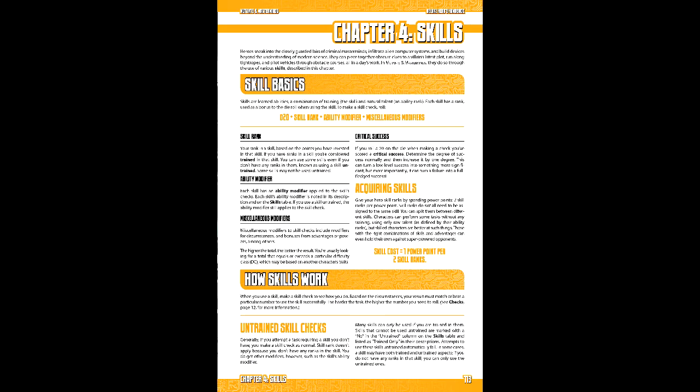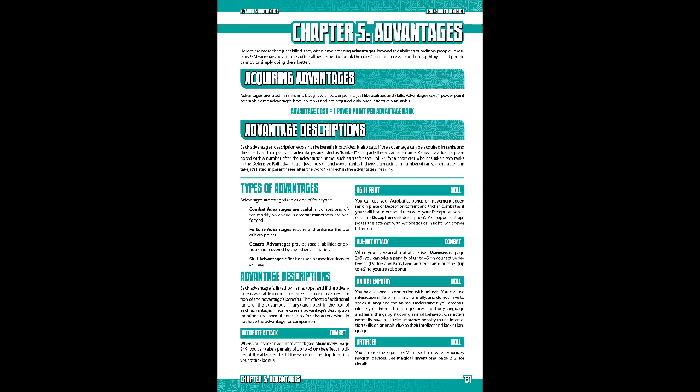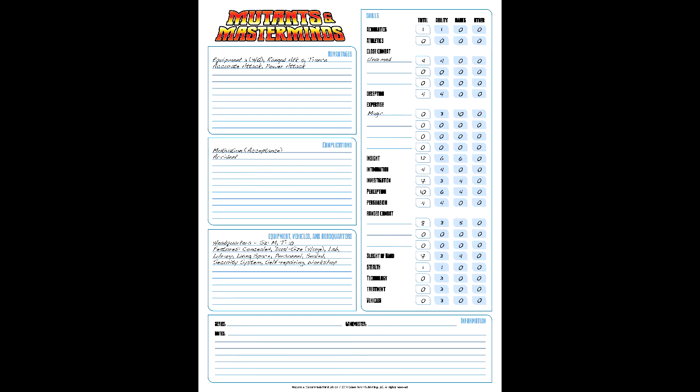Next is skills, which are spent on a 1-for-2 basis. We'll spend 5 points on magic expertise, 3 on insight, 2 on investigation, 2 on perception, and 2 on sleight of hand. After that is advantages — this game's equivalent to feats from its predecessor. Advantages cost 1 point per rank, or simply 1 point if unranked. We'll be spending 11 points on: Equipment 3 for our headquarters, Ranged Attack 5, Trance, Accurate Attack, and Power Attack.